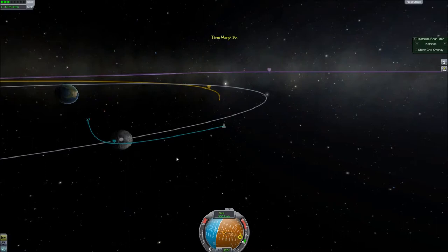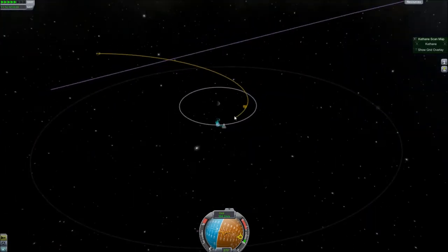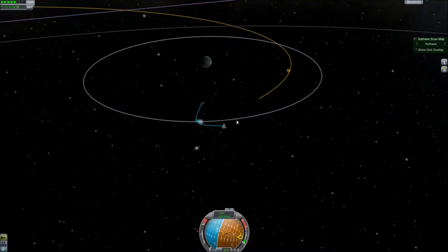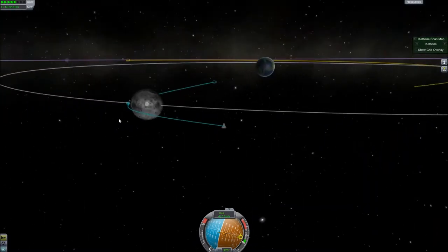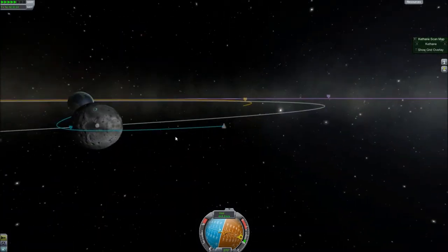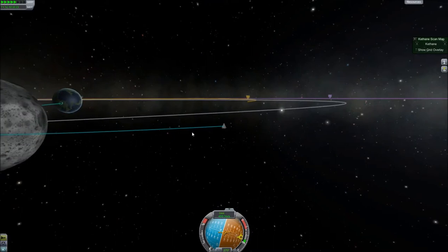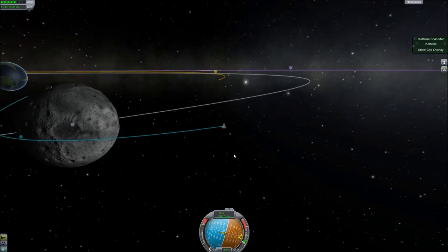A lot of people have had trouble attempting to land on the dark side. Now is the time to do any high-over-the-moon science. We're considered in the moon's orbit even though we're not in a stable orbit yet — if we did nothing we'd be slung around it and tossed into a solar orbit. You can use gravity assists like this to toss your ship into wider and wider orbits; there are planners online for that.